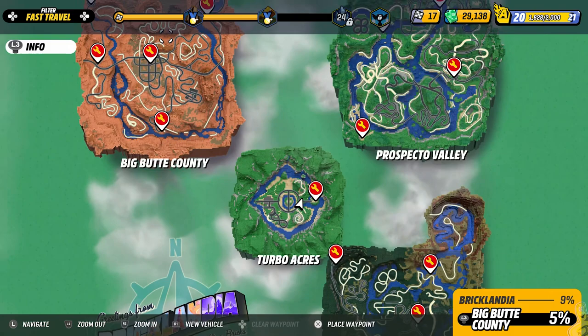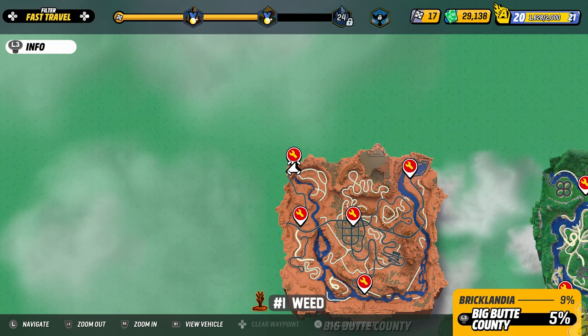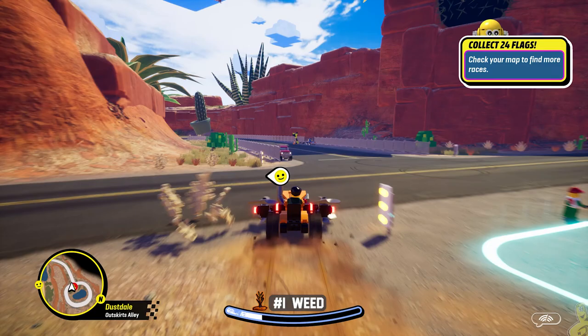We're going to go ahead and use the fast travel to the northwest corner of Big Butte County where we'll take on the first of 20 weed patches. Something I struggled with and would love some feedback on as we target the first location is the labeling — you can see right in the middle we've got 'number one weed' with the weed icon next to it.